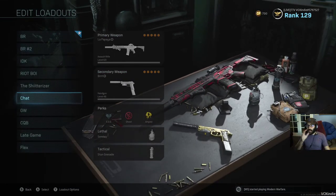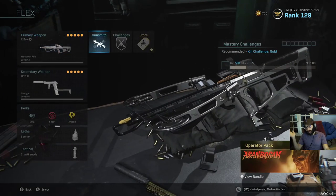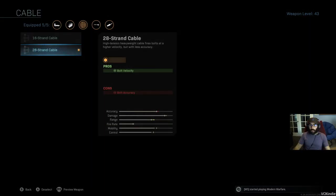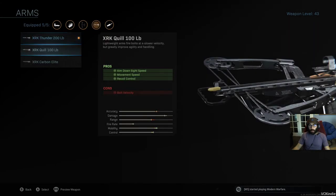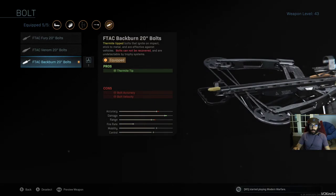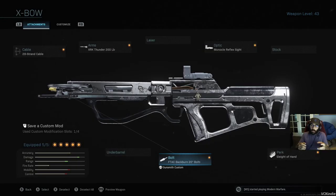Coming in at number five, last but not least — it's somewhat of a gimmick — but hey, you're trying to change up your playstyle. What better than the crossbow? What I run on here is a 28 strand cable, the XRK Thunder 200 pound arms, F-TAC Backburn 20 inch bolts which are the thermite bolts, thermite rounds if you want to call them that, a monocle reflex sight, and Sleight of Hand. Basically you have this thing maxed out for bolt velocity. You have two options — the thermite rounds or the explosive rounds. The explosive rounds are stronger but they have more arc and fly slower, so it's harder to hit your shots. I prefer the thermite rounds personally.